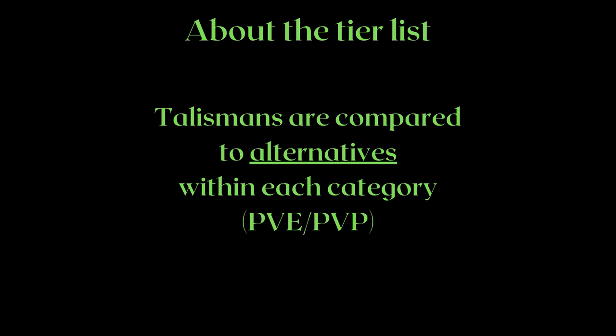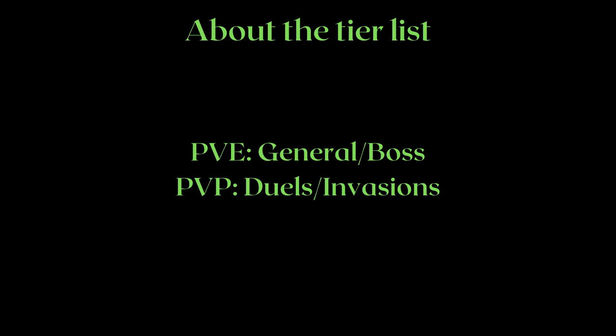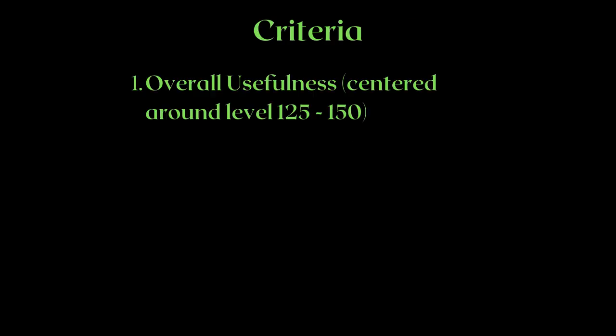Talismans are compared to alternatives within each category for PvE and PvP. PvE wise, I take into account both general exploration and bosses. PvP wise, I take into account both duels and invasions. The list will be centered on endgame level, which I will call 125 to 150, for the sake of getting the numbers right for PvP as well. I will talk about how level affects this list at the end too, so don't worry about it.